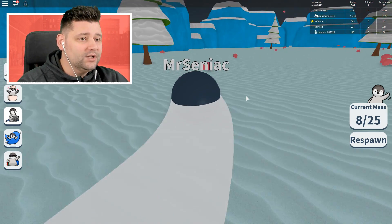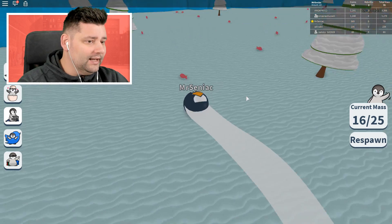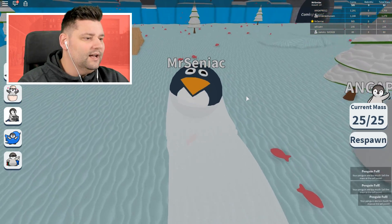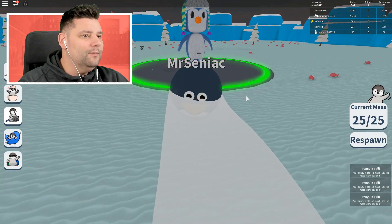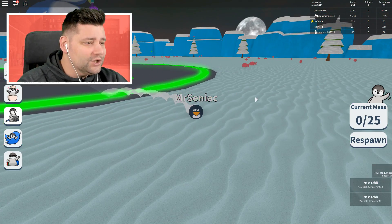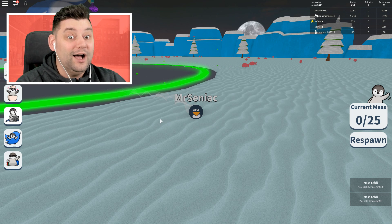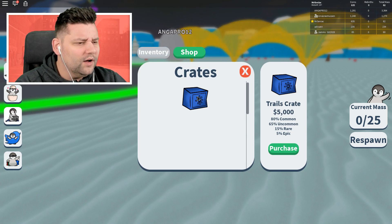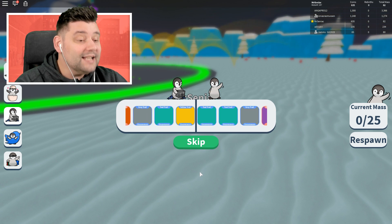Your boy is going crazy! The way you deck out your penguin is you buy crates, and in the crates you unlock cool stuff that you can use to make him look even more beastly than he currently is. I sold it and I shrink — we need to increase our mass. I think the game gives you a crate when you first start playing, so we get to open it up!